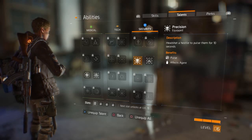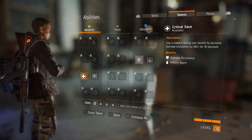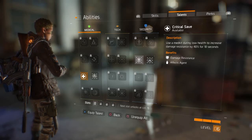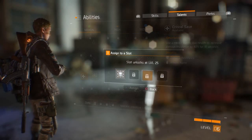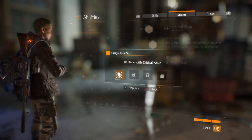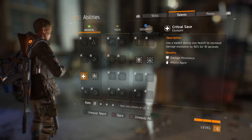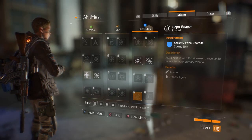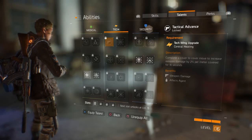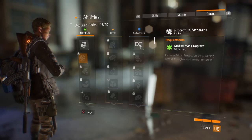Then you also have talents, which are passive but have to be equipped. Right now I have precision on, which makes a headshot cause a hostile to pulse for 10 seconds. Let's replace it with this one — using a med kit during low health increases damage resistance by 40% for 10 seconds. Let's put on critical save. Now whenever we use a med kit we'll have 40% more damage resistance for 10 seconds.